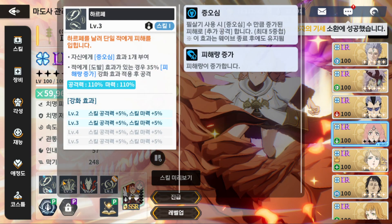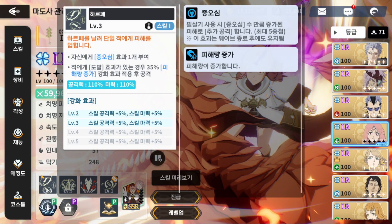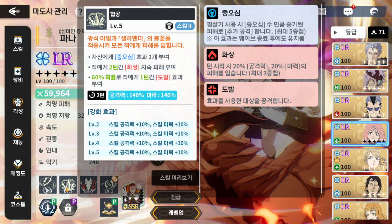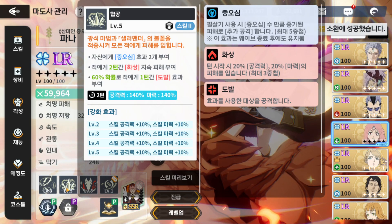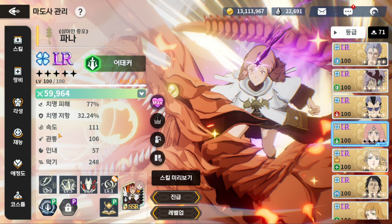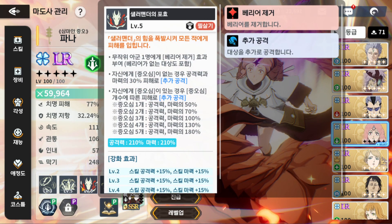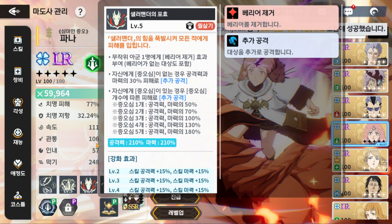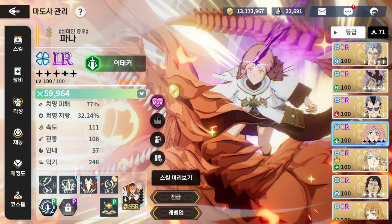Each of her skills has a use — skill one builds stacks, skill two does great damage with burn synergy, and the AoE taunt from the skill page is amazing. At 109 speed, she usually goes before units like Radis or Noel, so she can taunt them before they place barriers. Her ultimate damage is the craziest thing — you could theoretically hit 3 million at five stacks, but nothing in the game currently survives long enough to reach that.